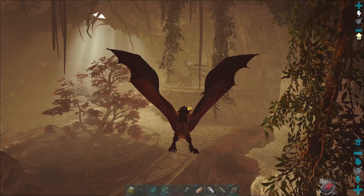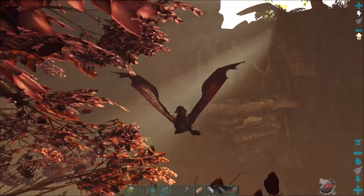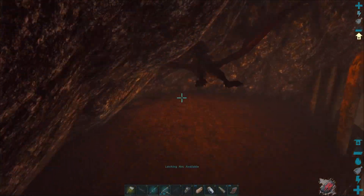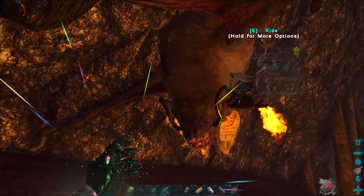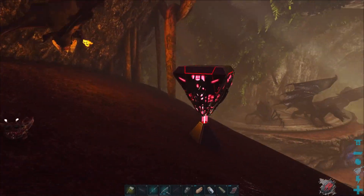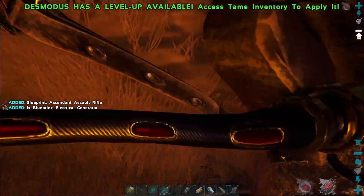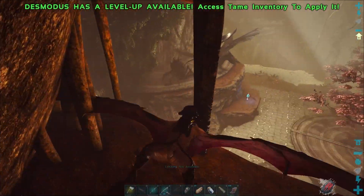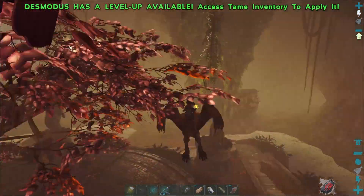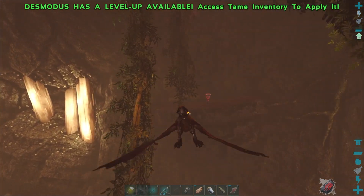Now we're just going to wait around for the artifact to respawn and the loot crates. I'm going to time and see how long it takes for those things to come back around. It's been about eight minutes. The artifact spawned in really fast in about two minutes. We've got one more loot crate over here, and another loot crate has spawned in.